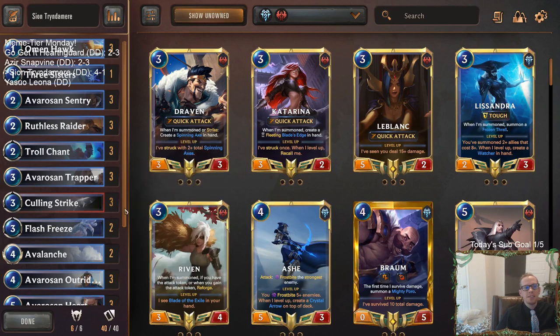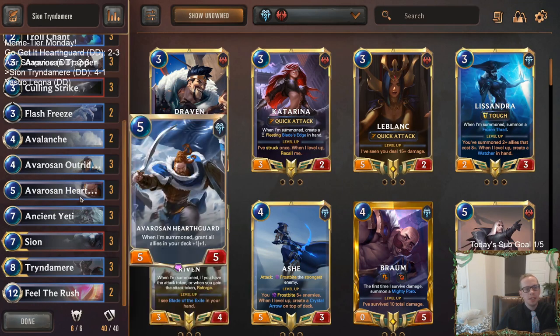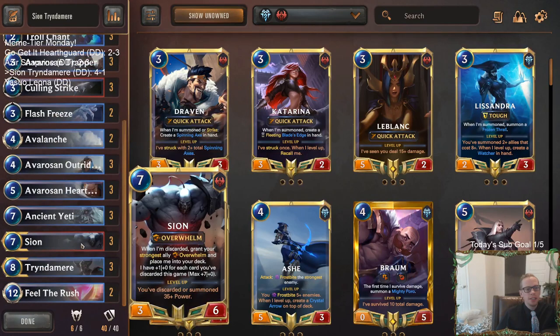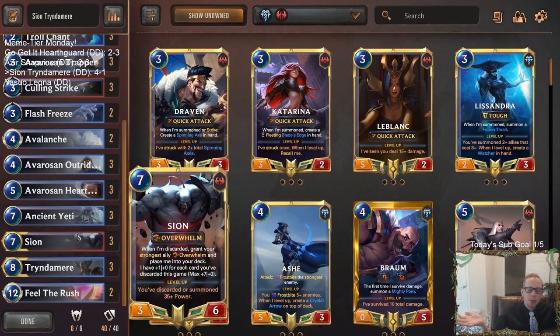Scion Tryndamere looked really good — a 4-1 record beating some good decks. We just saw the power of Overwhelm in those games. I loved how Avaros and Outriders looked, giving something plus three, plus three with Overwhelm. Our Yetis were good — Enraged Yeti was really solid, Ruthless Raider solid, and we got card draw with the Sentry. Yeah, I liked how our deck looked — just Freljord smash. Unfortunately, we never got to cast Feel the Rush; we had it one game but killed our opponent on round eight without actually casting it. That's the too bad part, even though we went 4-1.